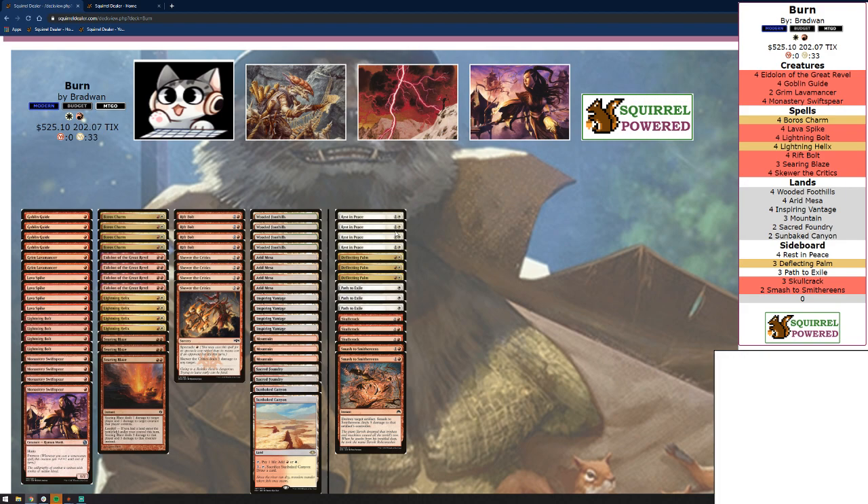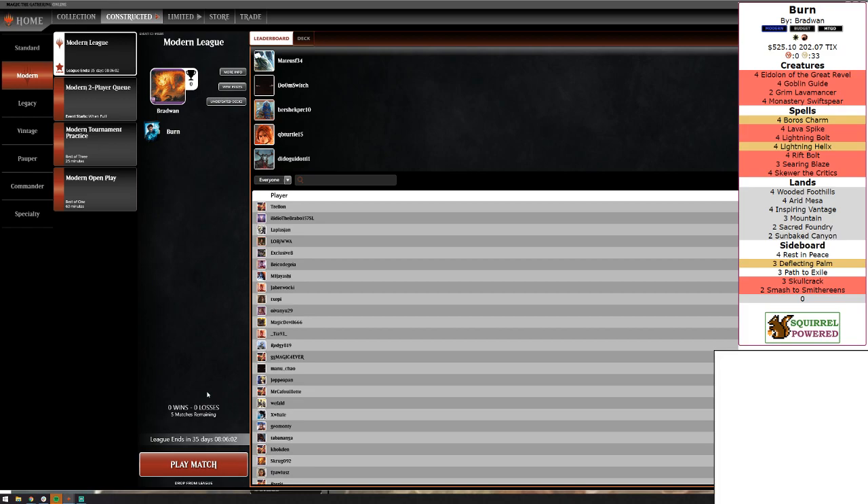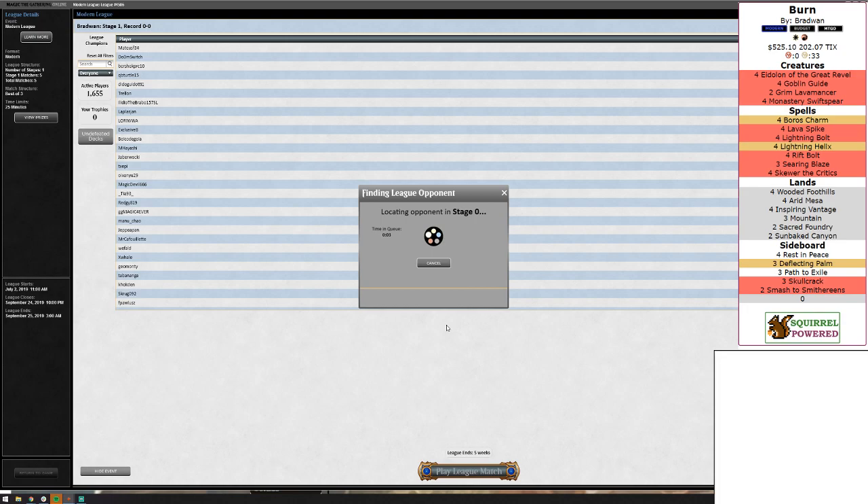Most of our spells deal three damage: Lightning Bolt, Lava Spike, Skewer, Rift Bolt. It's just a race. The nice part is in Modern, people shock themselves with their lands because they play with their life total, and we're going to take advantage of that — that's why Burn works. Let's get in and find a match.